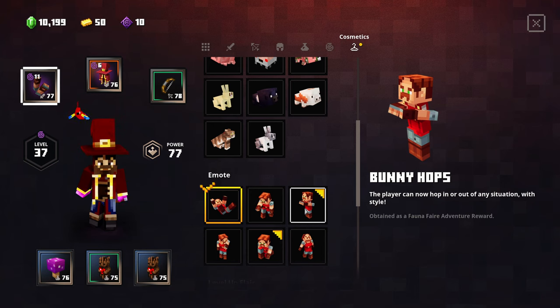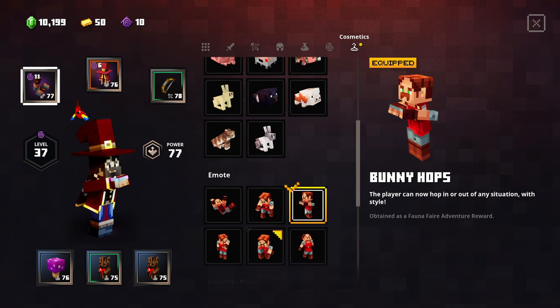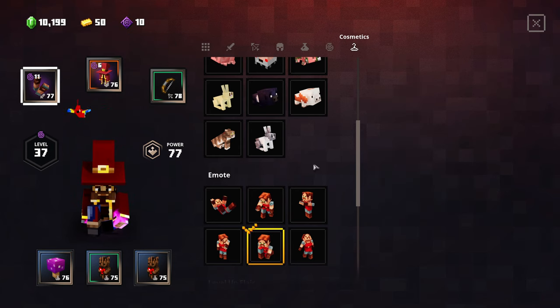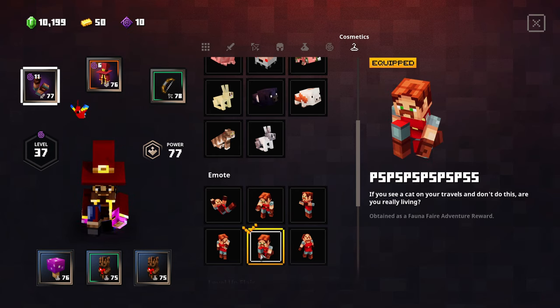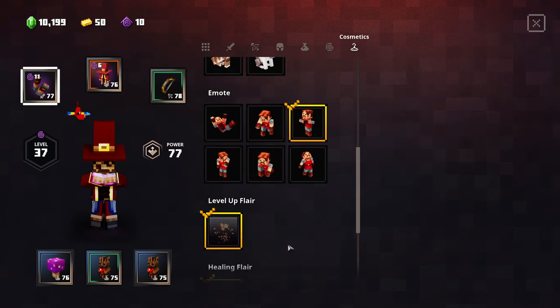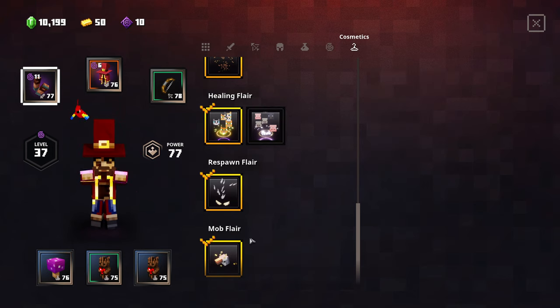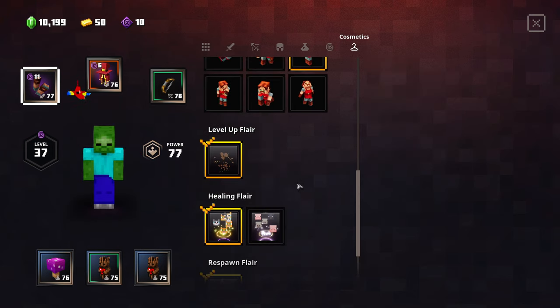We keep the other stuff. We got Bunny Hops, which is kind of cute. Look at that. I like the Bunny Hops, actually — I think I'll equip that one. The cat's pretty good, and I think everything else is pretty good honestly right now.